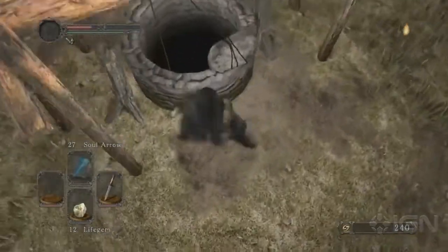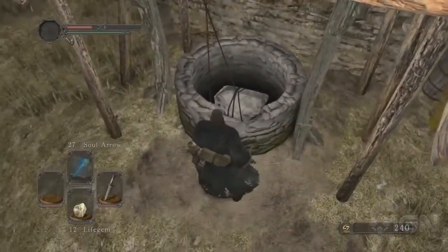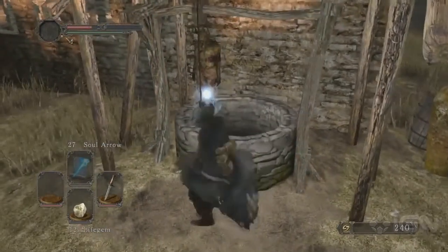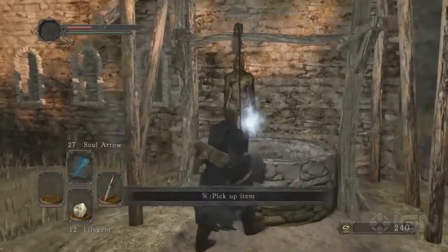The first of these you're going to find in Majula, just near the beginning of the game. Knock this rock down this well, and you're going to find an Estus Shard. Take that to the Emerald Herald over by the Far Fire, not far from here, and she'll upgrade your Estus Flask with an extra charge. This is really handy early on in the game.